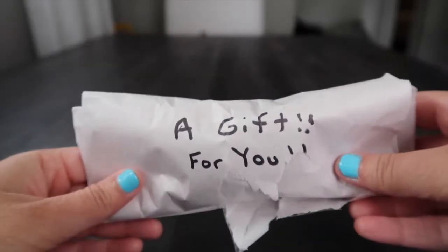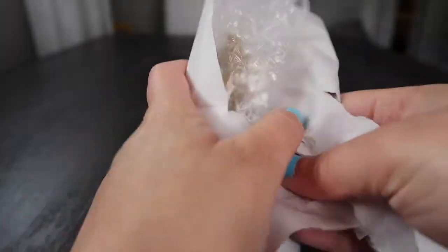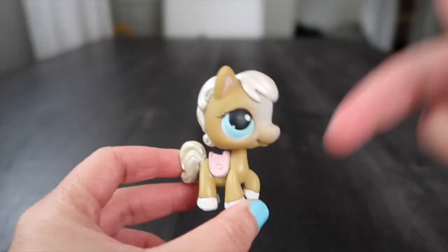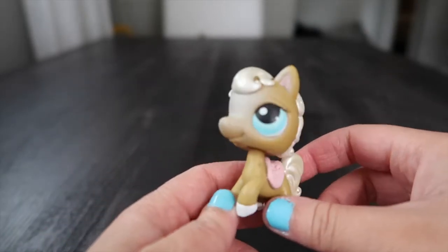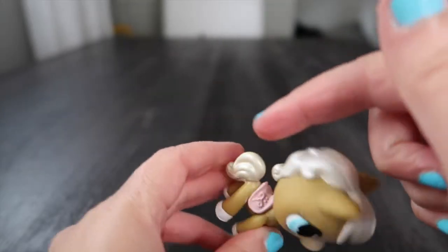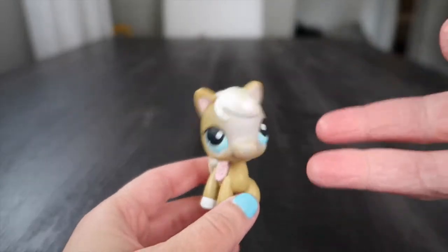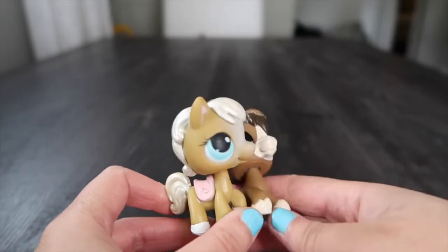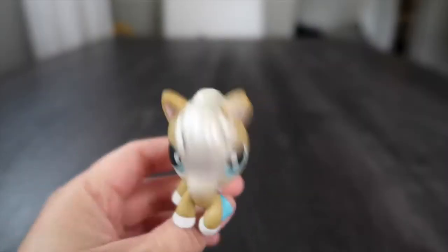I almost forgot — my dream LPS aren't the only ones we're seeing today. It says 'a gift for you.' Let's see who's in here! Oh my gosh, it's a horse! Wow, thank you 'Just for Fun' for sending me her. I had her as a kid and I loved her because she looks like a palomino — she specifically looks like Spirit's mom Esperanza from Spirit: Stallion of the Cimarron. I always loved her metallic mane, little gradient blaze, beautiful blue eyes, and pink saddle. Just for Fun probably sent me this horse because I said in that video that I love horses. Now my dream Clydesdale has a friend!